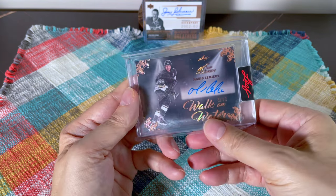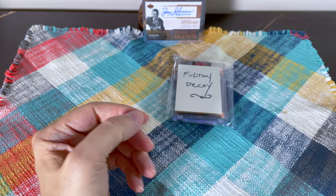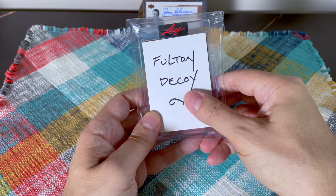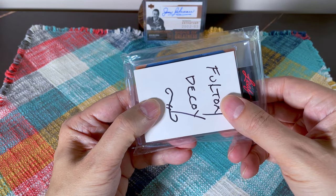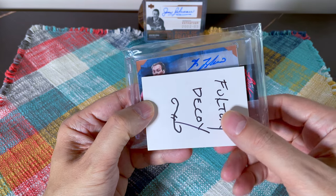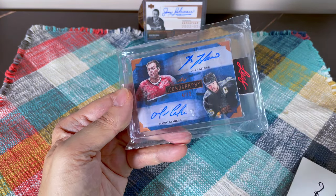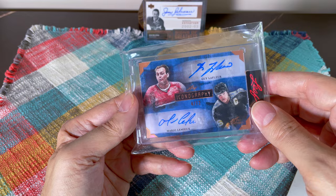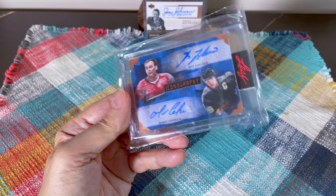I did buy Mario spots and hit that jersey earlier, and I also hit this Mario Walk on Water auto — which pays for the break of course. The Walk on Water cards are some of the nicest art cards in the set, very cool looking. My very last card is a horizontal card — this was a random, and I did hit the Lafleur. It's an Iconography card numbered to 12, a Lafleur and Mario dual auto. You just don't see very many Lafleur-Mario dual autos, and they both have such clean, beautiful, almost similar-looking signatures.